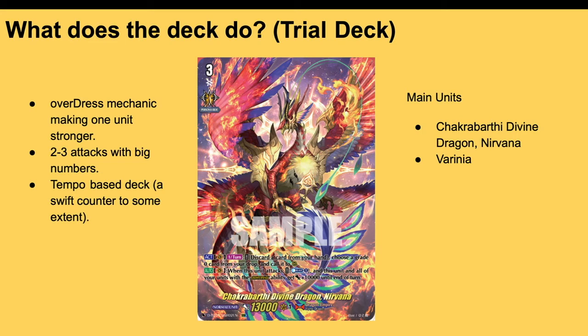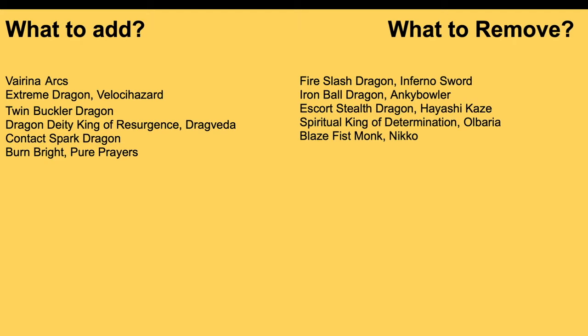The main units are obviously Nirvana and Verena when talking about the trial deck. We don't have much to work with — half the trial deck is basically useless, and everything else is filler for searching out Verena. So how would you go about upgrading this deck on a $60 budget? You would add something like Verena Arcus.